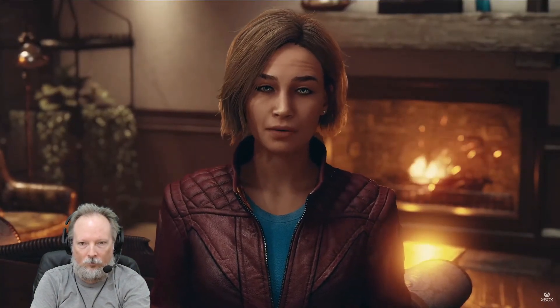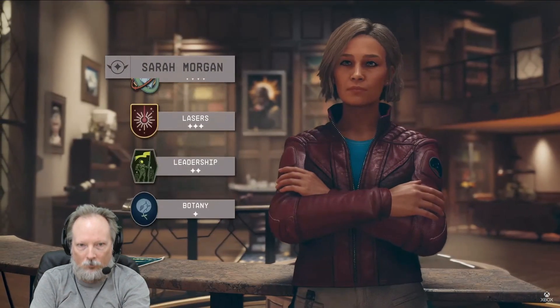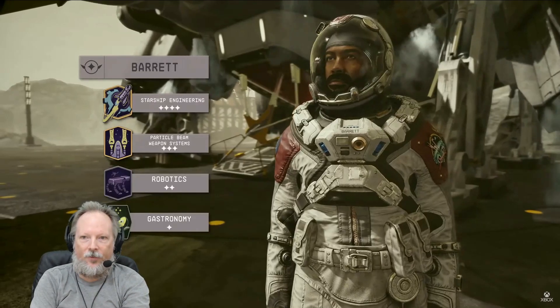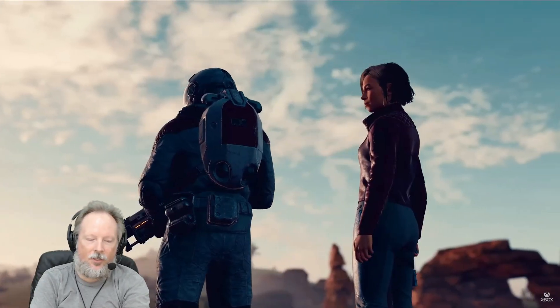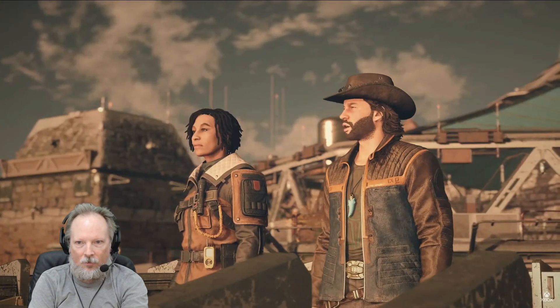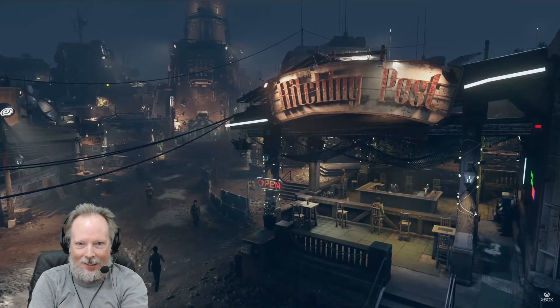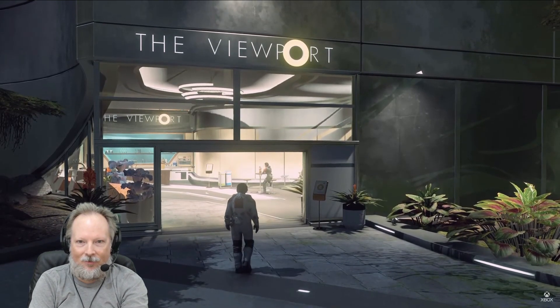We'll be traveling together until we either find an artifact or this lead runs dry. Each companion comes with their own valuable skills for your ships and outposts, as well as unique quest lines — that's typical for Bethesda and other RPGs. Romance is also included. And if you're looking for a little extra help on your ship, you can always hire additional crew at spaceports.